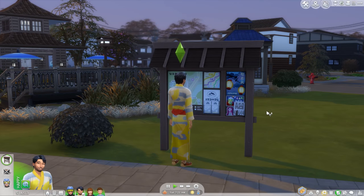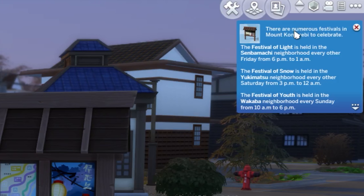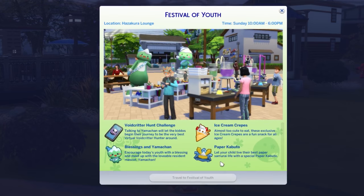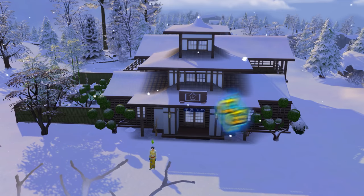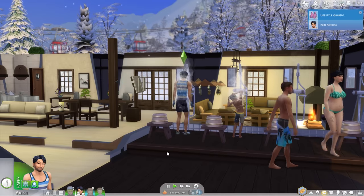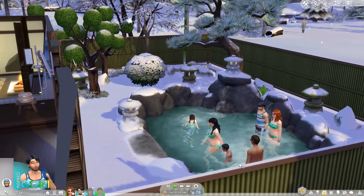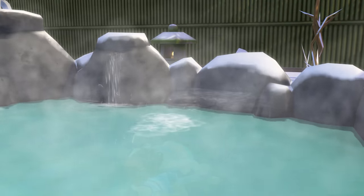There are two other festivals, and maybe they're better. You can use the boards to check when festivals are scheduled — it's every other week for two of them, and one is a weekly thing. A new lot type is available, with one provided in Mount Komorebi. An onsen is like a bathhouse with a natural hot spring. Sims need to shower before they get in or they'll get dirty looks. This is one of two new places Sims can woohoo, along with the cave on the mountain.